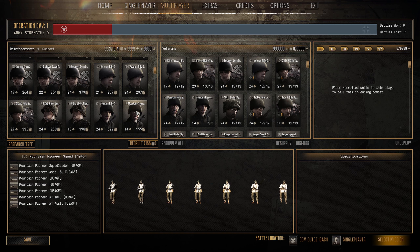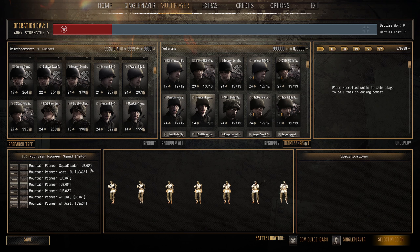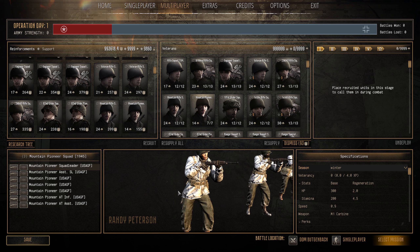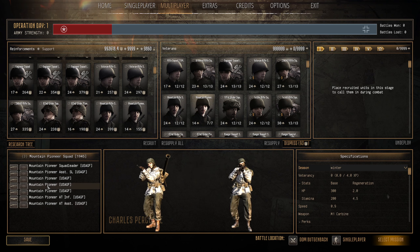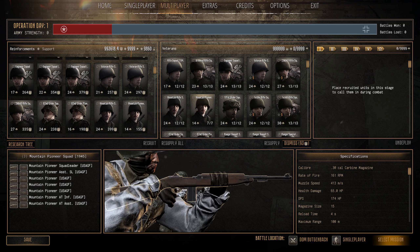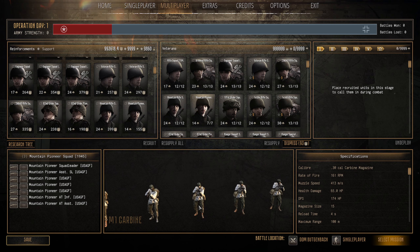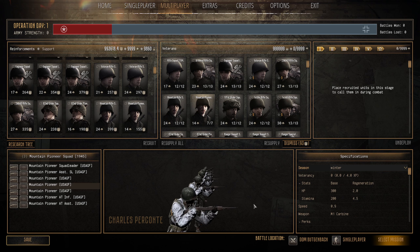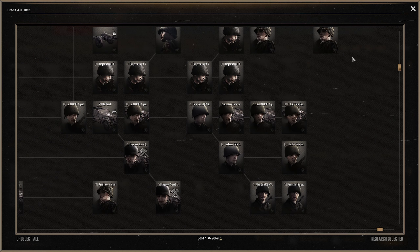Next we have the Mountain Pioneer Squad — 14 pop cap, 155 manpower. These have 300 HP, 200 stamina, threes and fours with good health regen. The squad leader has a carbine; they also carry a bazooka. No BAR but carbines are a bit different. Good stats make them fairly tough, and I'd call them a mobile anti-tank unit personally. They're quite far down the mountain pioneer research tree.